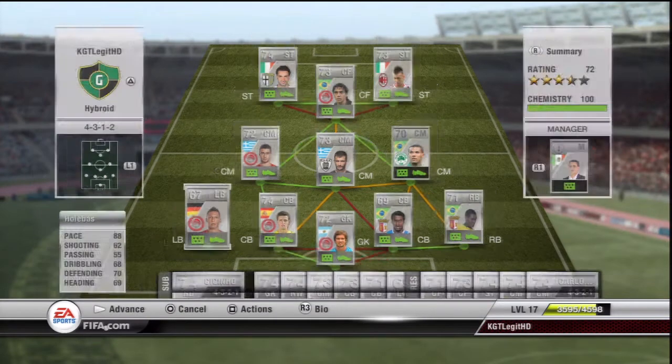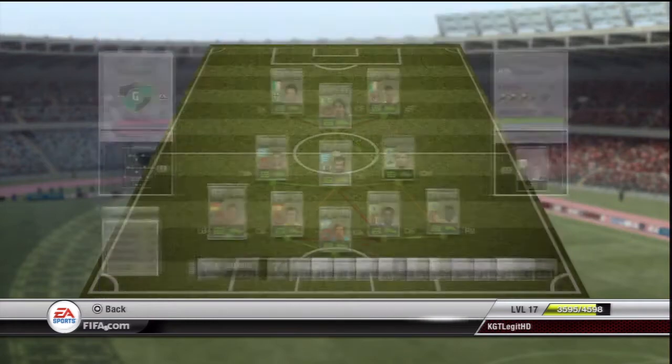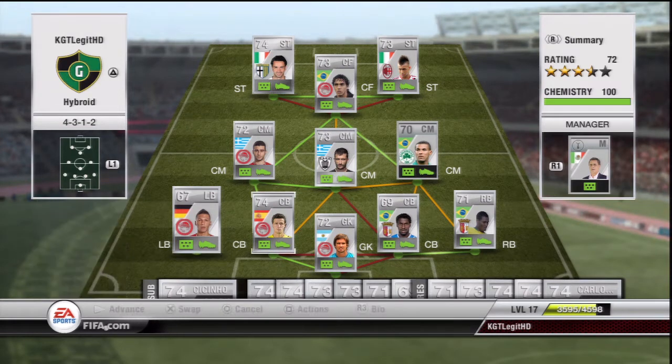Same league, same team again in the left back - we have got Holbas. 1200 coins. He's got a lot of pace on him, and his defending is actually pretty good. You don't really need heading in someone that fast; you can just get in front of him and jockey him and annoy him. Just jockey.